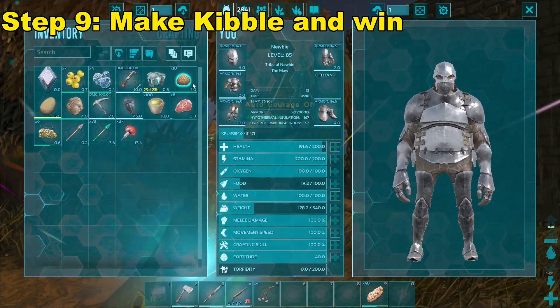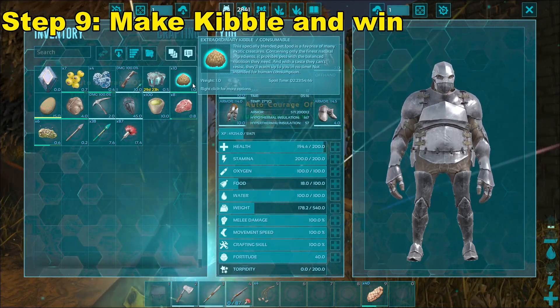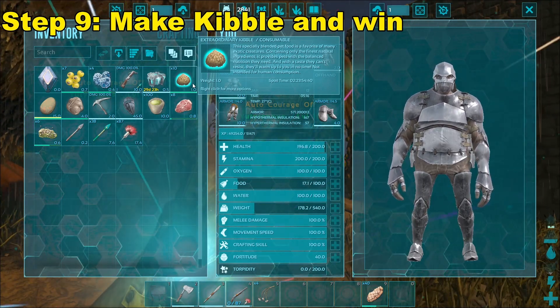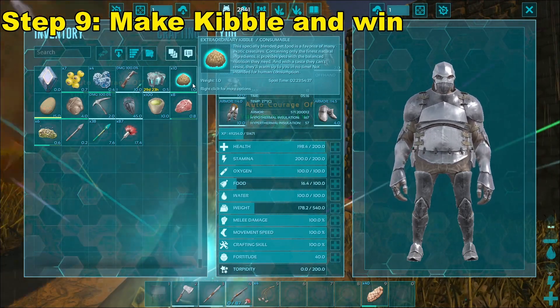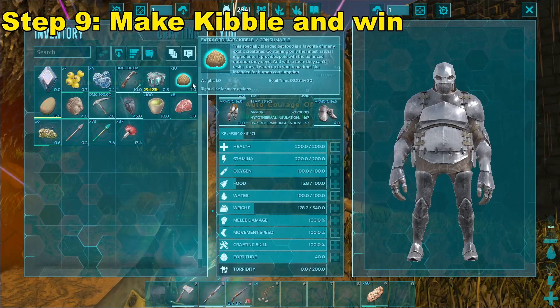Now with having this kibble unlocked, honestly I'm done — I would say I am done at the start of Ark. I can use this to go anywhere. What I'm probably going to do is go tame some Therizinos and start breeding them to mutate for boss fights in the future. But realistically you can tame anything: Quetzals, Rexes, you can use this to tame Gigas even. This kibble can be used for every creature pretty much on the island, except for a very rare few.